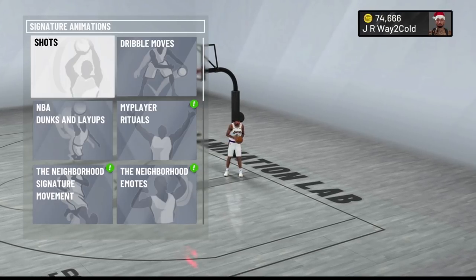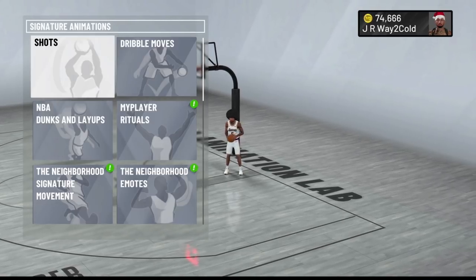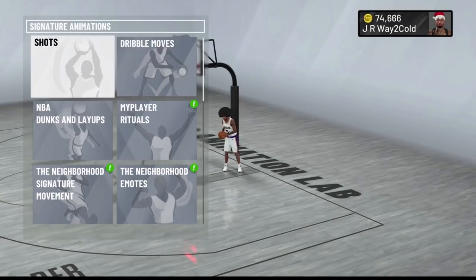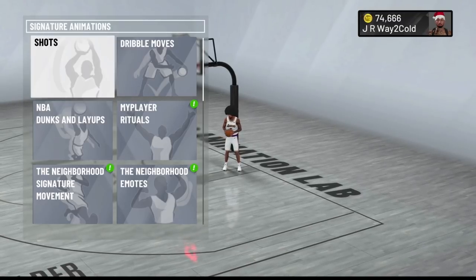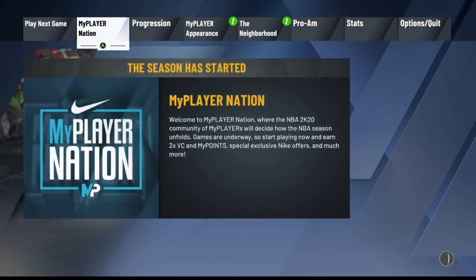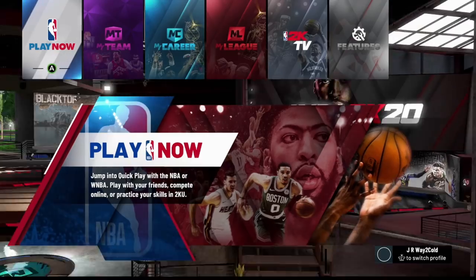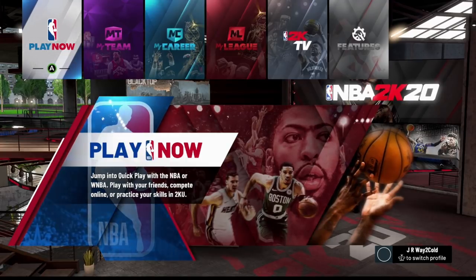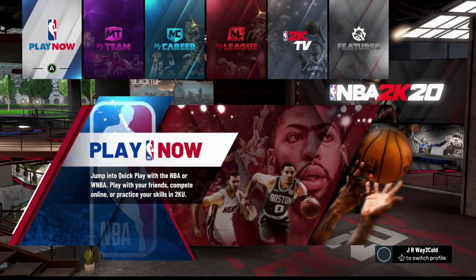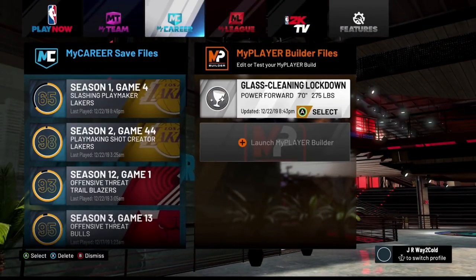I'm going to go ahead and get right into the video. Before I start this glitch, I wanted to show you guys how much VC I have — so this is my current VC. The first thing you guys are going to want to do is go to the NBA 2K20 main menu, and you also want to make sure that you already have a player that you've created. You're going to need to make a new player every time you do this glitch, so it's going to work best if you're doing a new player.